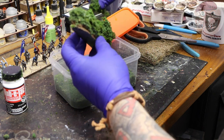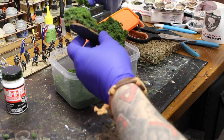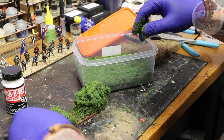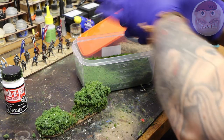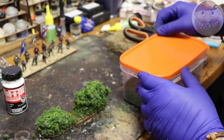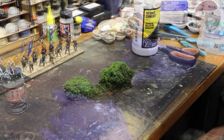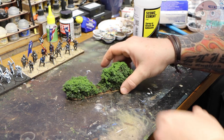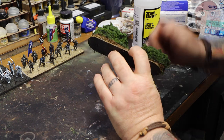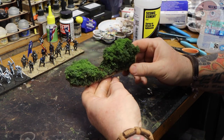Just sprinkle it on top where the glue is, shake off the excess, and let that dry. Welcome back — we'll let that dry. The hedge is almost dry; you can see the little white bits disappearing and you've got these little dark areas forming. Looking good.